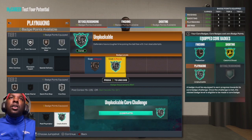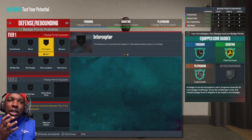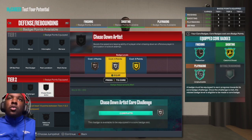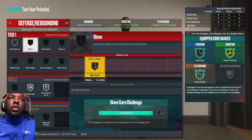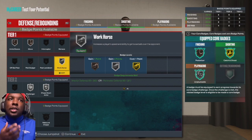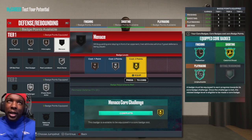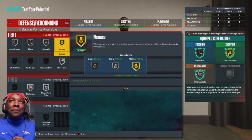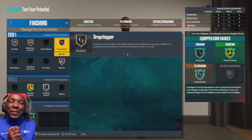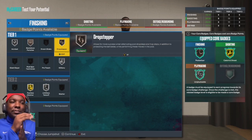For defensive badges we don't get clips but we get a lot of essentials: chase down artist on silver, challenger on silver, anchor on bronze, glove on bronze, workhorse on silver, interceptor on bronze, and gold minimizer. Hopefully you enjoyed this video — NBA 2K23 is finally out and we're in the lab daily dropping bangers. Like, comment, and subscribe if you're new!